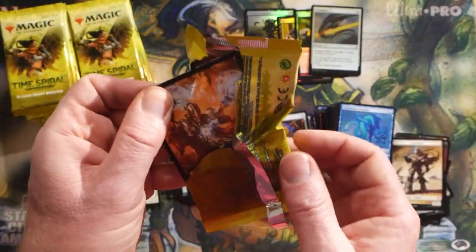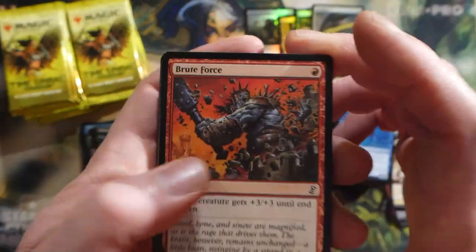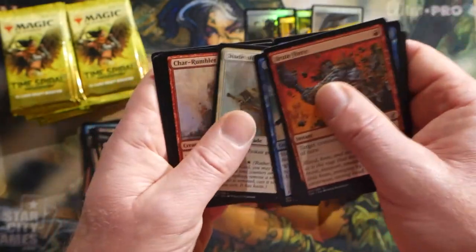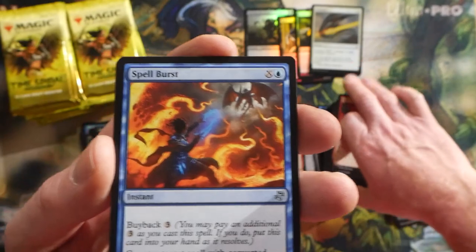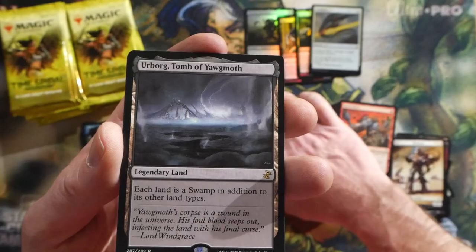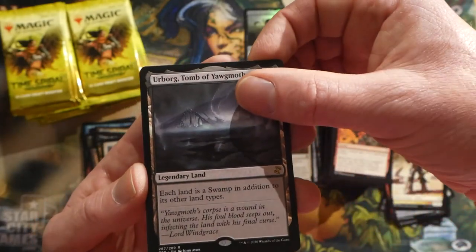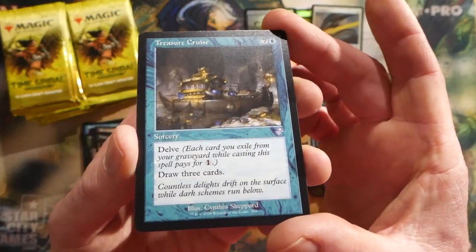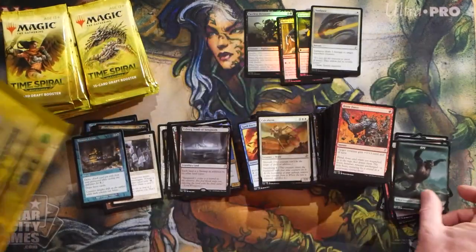Let me know in the comments what you guys think of this set - are you going to be buying Time Spiral Remastered? We did get allocated in my store - not crazy allocated, I got a fair amount but I would have definitely taken more. We're pretty much pre-sold out. There's a Urborg - always nice to see, super popular in Commander. And an old border Treasure Cruise - pretty cool looking. An Ape token - that kind of looks like Kong.